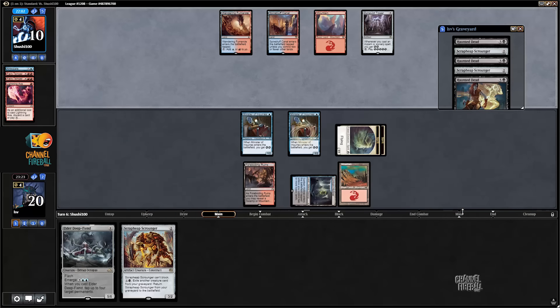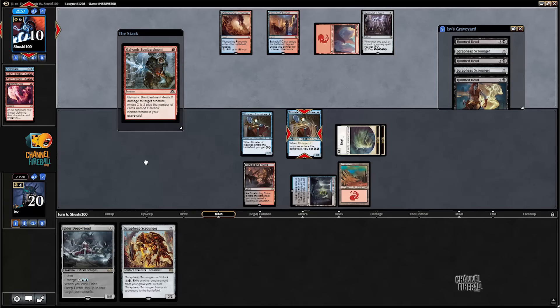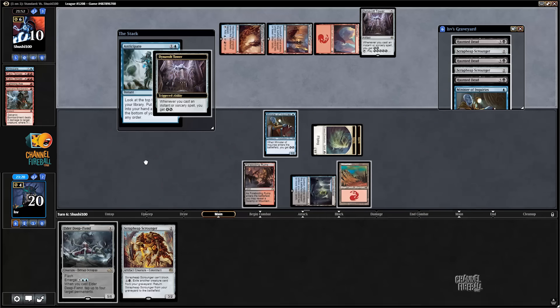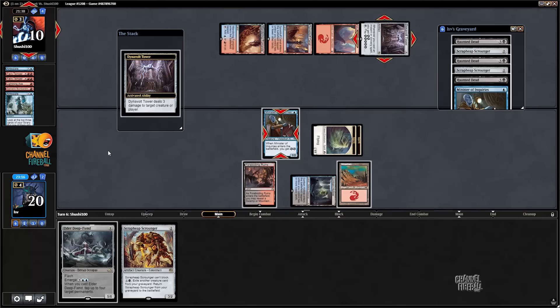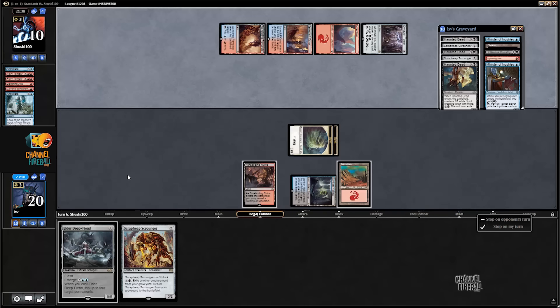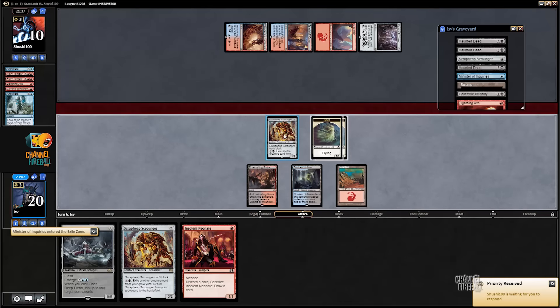I should stop at the end of my opponent's second main phase in case I hit Prized Amalgam on this Minister mill. The opponent has enough energy to kill things. The Dynavolt Tower can take a shot. Do I bring back Scrap Heap Scrounger or Haunted Dead? I'll bring back Haunted Dead since I can bring back basically any of them at any point. Minister didn't hit anything relevant, but it provides two targets. Given that my opponent tapped their Dynavolt Tower, I'll actually bring back Scrounger to defer discarding for another turn — I drew a card and I'm probably just going to cast anyway.